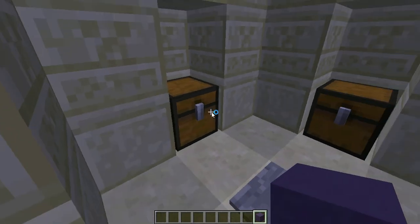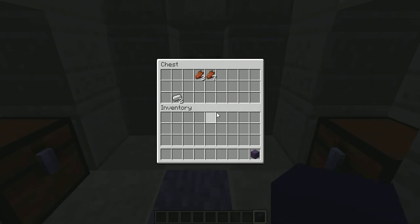So check out these chests. I got some supplies — got a lot of butter, some silver.